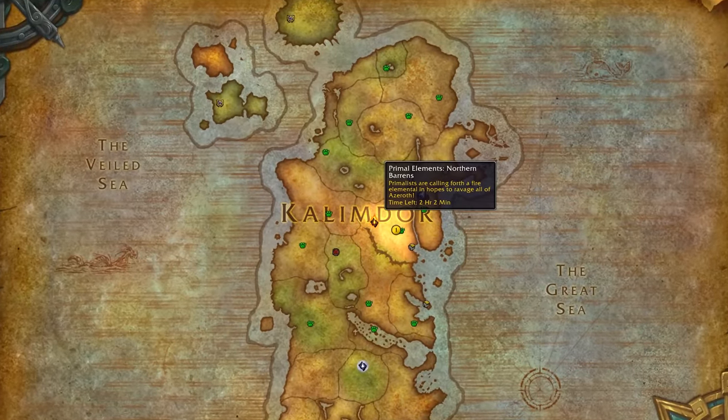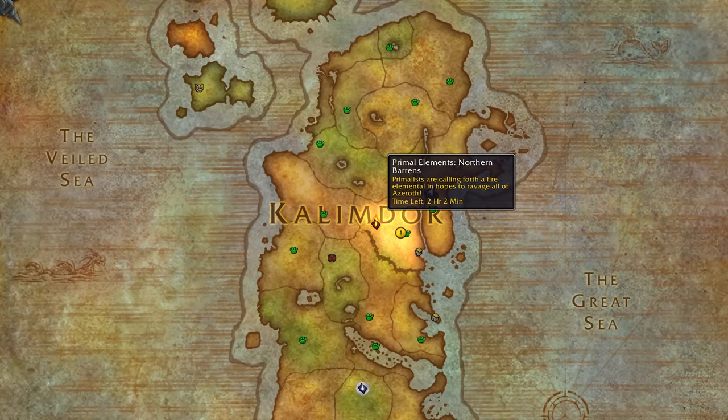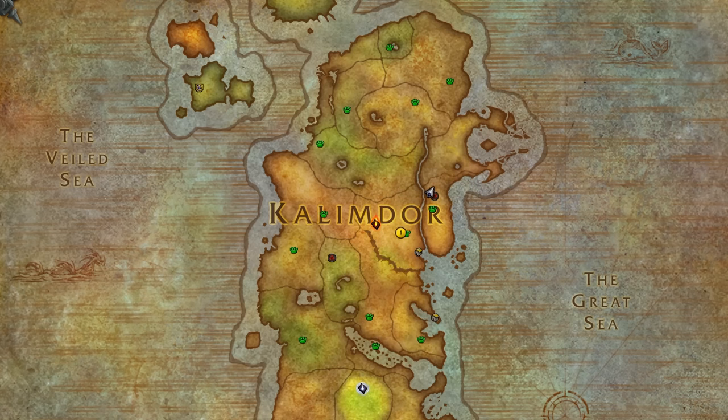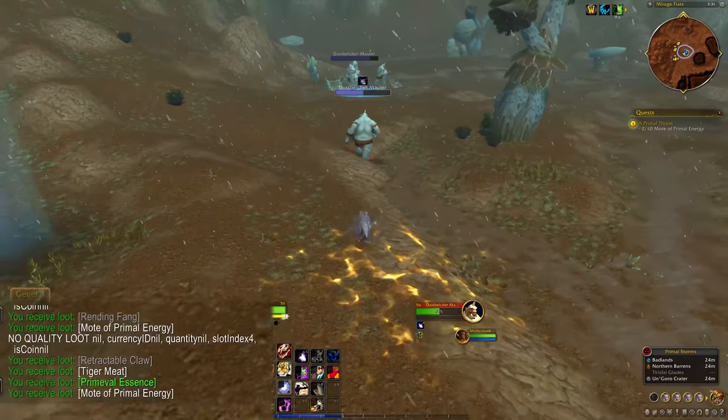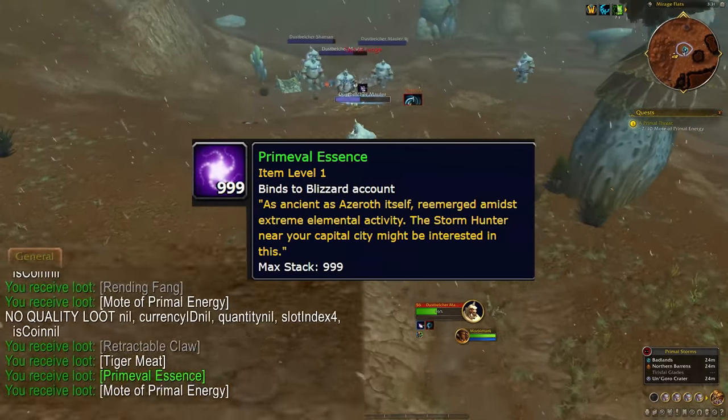This feels like a good point to explain how you do the event. There are invasions in the Badlands, Northern Barrens, Ungoro Crater, and Tearsfall Glades. They're timed, but they seem to respawn pretty shortly after they end, so they're more or less mostly up. The invasions will buff mobs within these little areas.